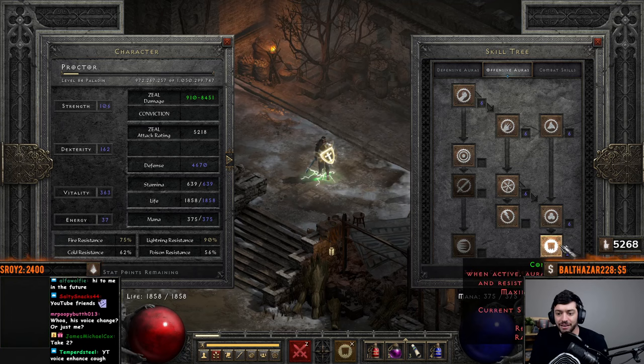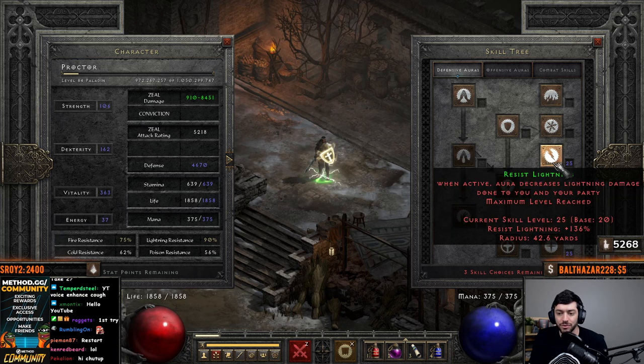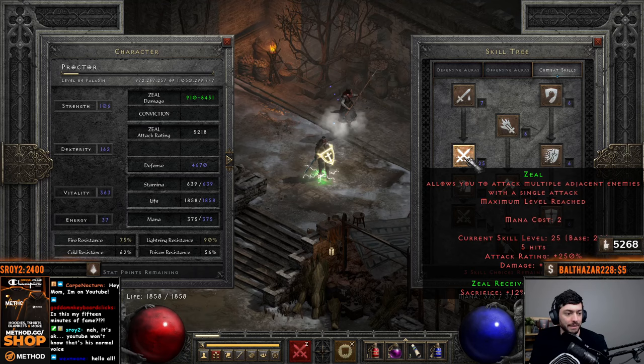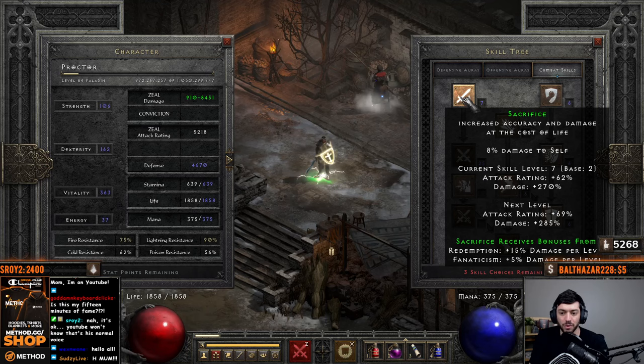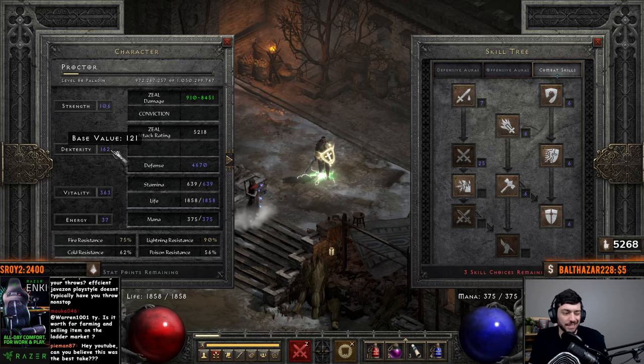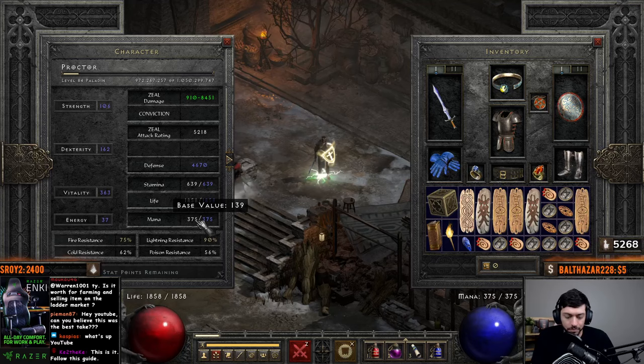For our skills, we have max conviction, max salvation, max resist lightning. This is because both of these are synergies to holy shock. And then I run conviction, and max zeal right now for my base damage. The other points I can either put into sacrifice for more physical leech damage, or into holy shield to increase block chance so I don't have to put as much into dexterity. I'll probably end up putting it into sacrifice.